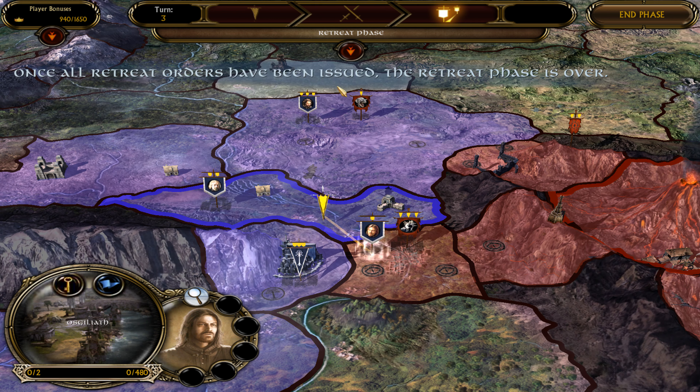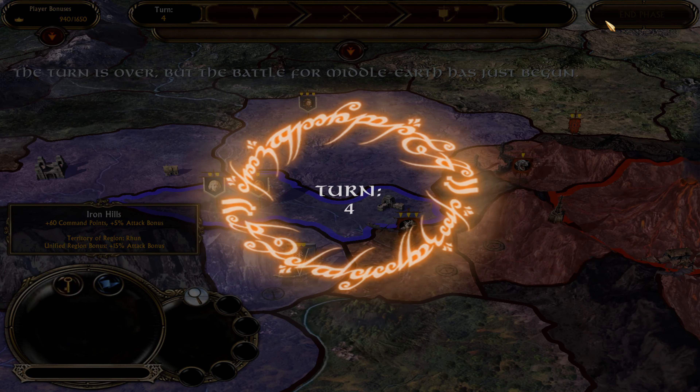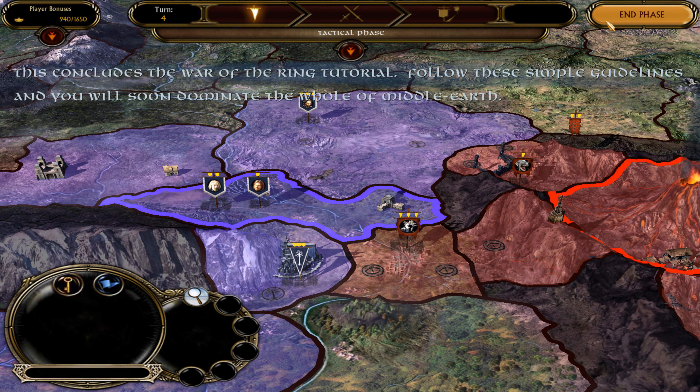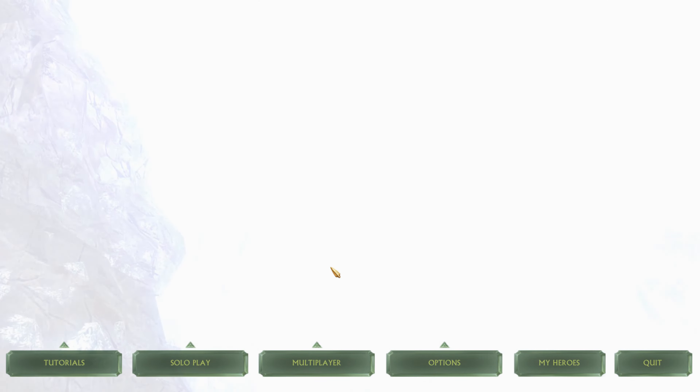Since one of your hero armies has been defeated in battle, you must withdraw that army to a friendly territory to recover. Only the hero army leaders survive from a lost battle and have the ability to retreat. To order a hero army to retreat, left-click to select a defeated hero army, then right-click on a friendly territory to send your army to that location. Select Boromir's army in Osgiliath and retreat to one of your territories. Good job! Once all retreat orders have been issued, the retreat phase is over. Press the End Phase button to finish the retreat phase.